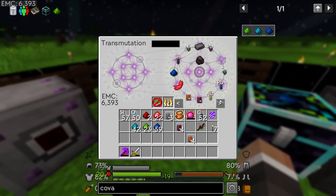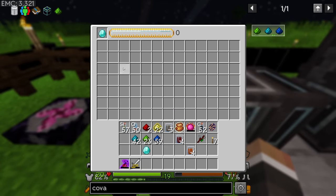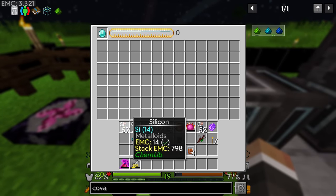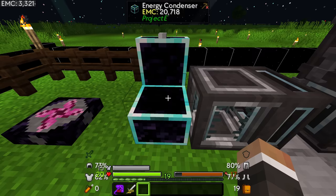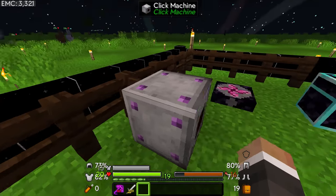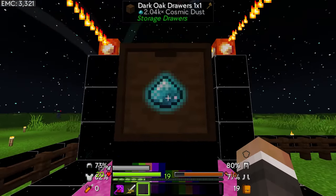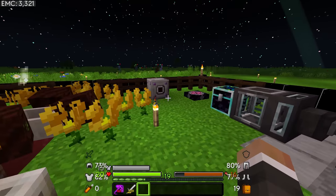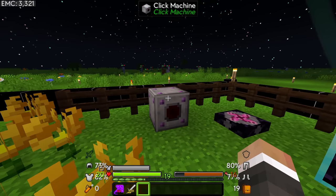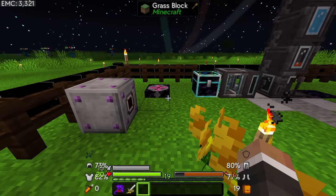If we open the energy condenser we can place items in here and it will transform those items into high-EMC items. If we set our highest EMC item — which might be a diamond currently — we put that diamond in, and now anything else we put in here is going to get turned into diamonds. So if we put all this silicon and oxygen in, that's going to start processing into diamonds, though it's not massively fast.